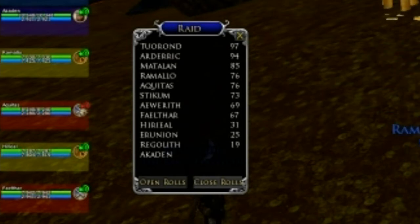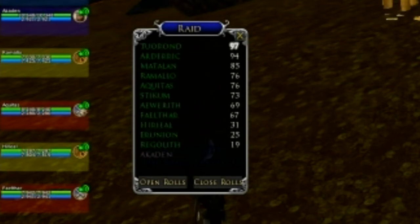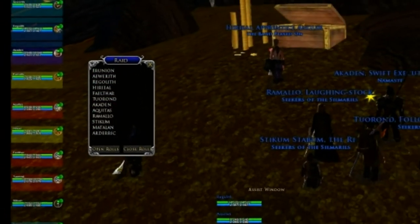If you right-click in some of the free space of the Raid Rolls plugin — for example, just above the Open Rolls button — you'll access a very small options menu. I've selected 'automatically sort the rolls as they come in', and that makes it a lot easier. Otherwise you'll have to click the Close Rolls button and then that will show you who's got the top roll.